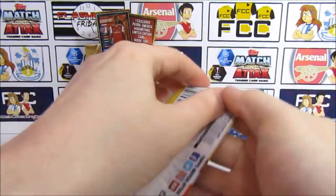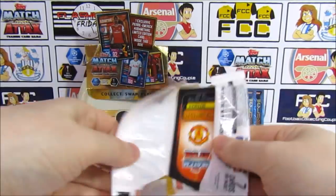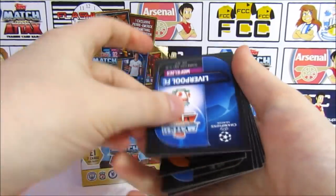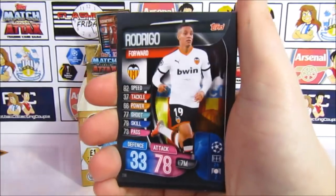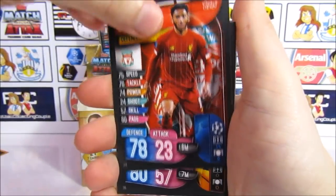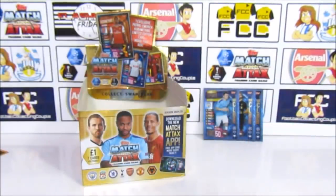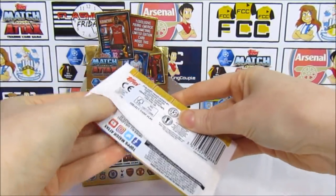On to pack three. Let us know which 100 Club you think we'll get, because we're opening packs until we find one. Pack number three has a Koke, Rodrigo, Dembele, Benega, Gomez, Wan-Bissaka, and our troll who always turns up every opening — the Fabinho Man of the Match. So that's two Man of the Matches back-to-back. Looks like we're going to be able to open quite a few packs today.